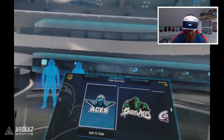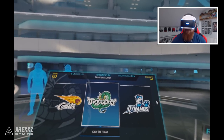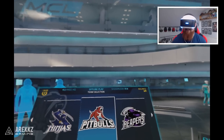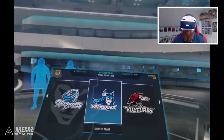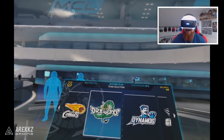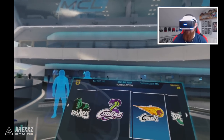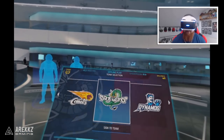Who do I want to go with? Let's pick the coolest logo. The options include Cobras, Dragons, Dynamos, Grizzlies, Kings, Ninjas, Sharks, Tarkarees, and Vultures. It's either going to be the Dragons or the Cobras — let's go Dragons! Sign into the team. Now that I've signed to a team, I need some co-pilots. Test pilots play for your team at no cost. Expert pilots can be hired for a cut of team winnings, and the amount they charge reflects their skill level.